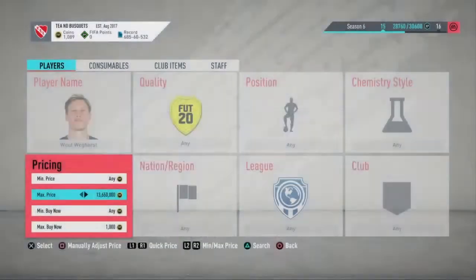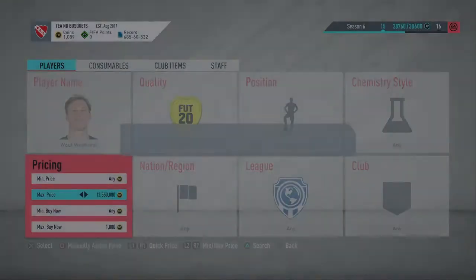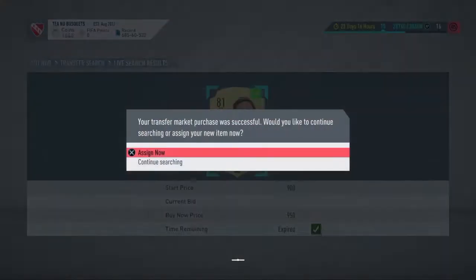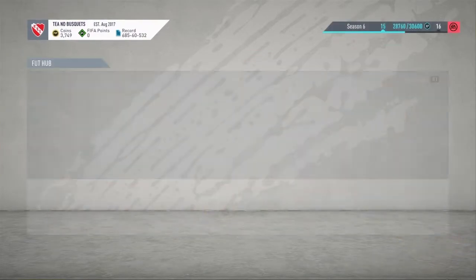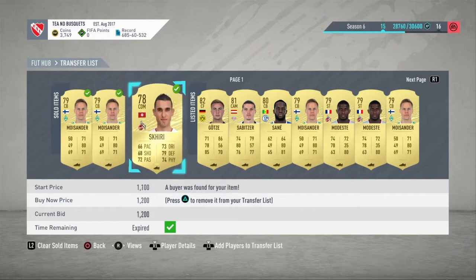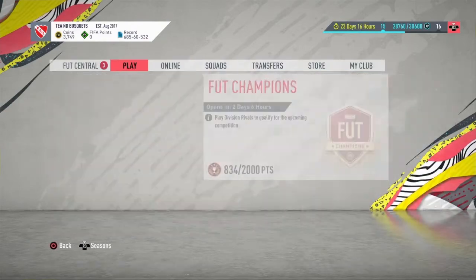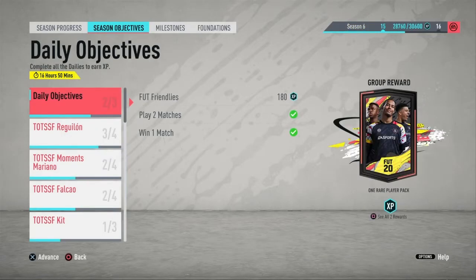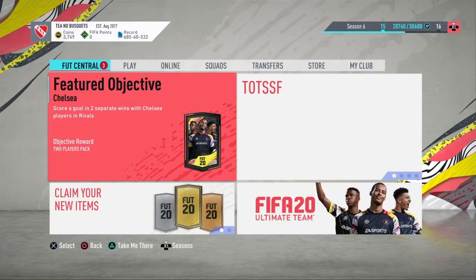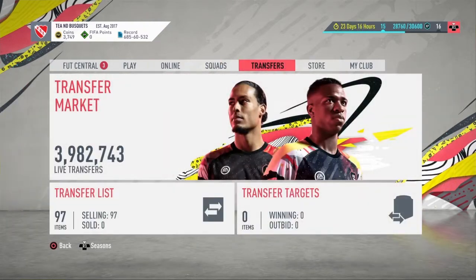Bundesliga rare players — that's really the way to go. It doesn't even have to be this one, it can be any player. Look, coins are already coming back from the ones that are selling. You can even get them for 800 or 750 coins, and you can do this with any league this season really.